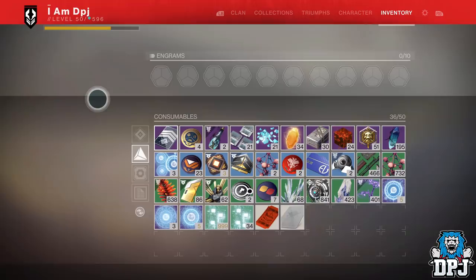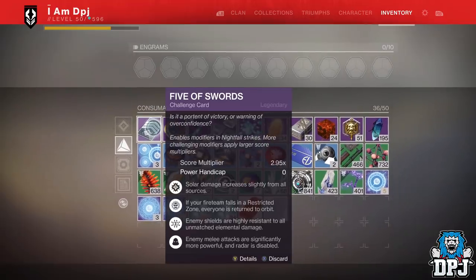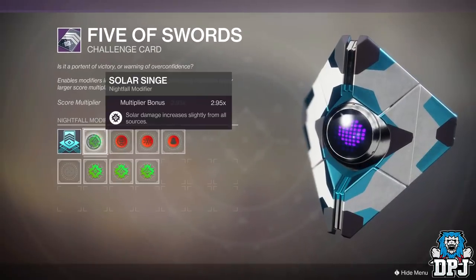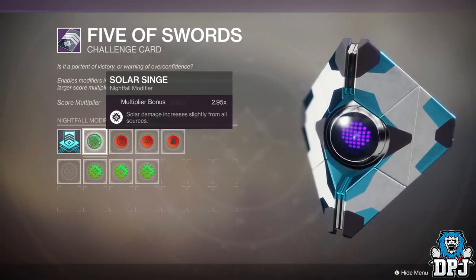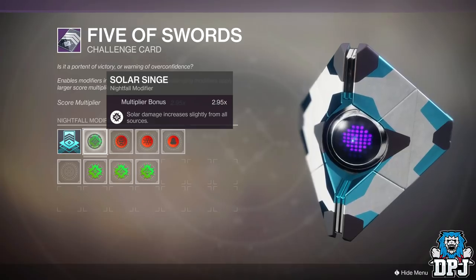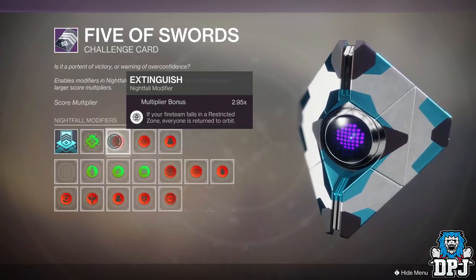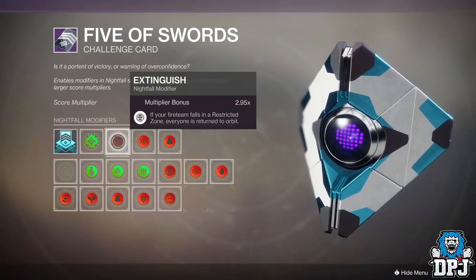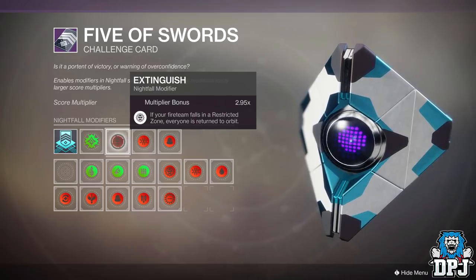Using the challenge card, first select the burn type. Use whatever your fireteam has the highest leveled weapons for. In my opinion, Solar would be the best choice, but Void or Arc in this strike would be fine also. Even though the majority of weapons within this strike are Solar, in my opinion the most powerful heavy weapons in the game are Solar weapons — like the Sleeper and the Spindle.